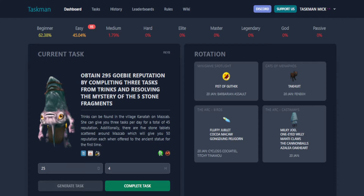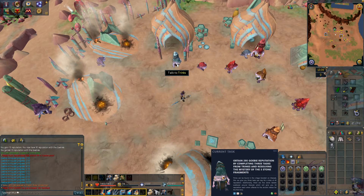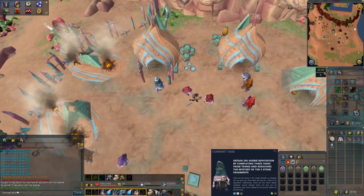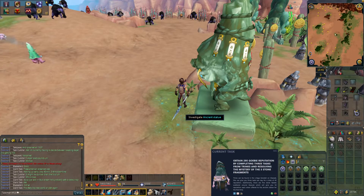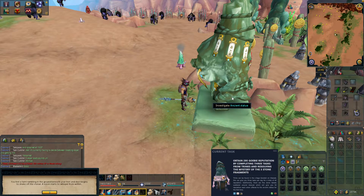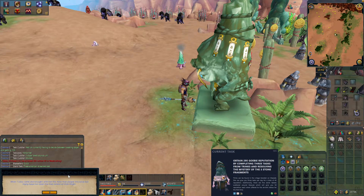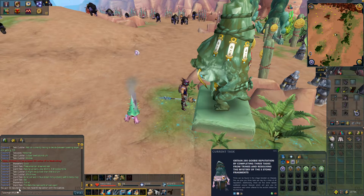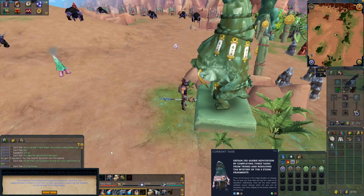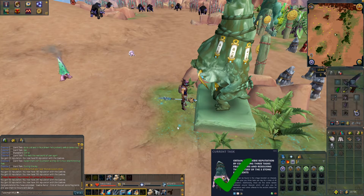New task: obtain 295 Goblin reputation by completing three tasks from Trinks and resolving the mystery of the five stone fragments. Let me do a little bit of research and I'll be back. This should be the three tasks done for Trinks — going through the dialogue — freedom for him. Now let's collect the five stone tablets and get this task complete. We have all five stone tablets, so we investigate the ancient statue, using them one by one. There's the challenge popping up — task complete. As you can see in the chat: 295 reputation.